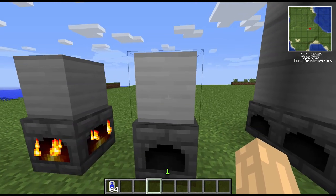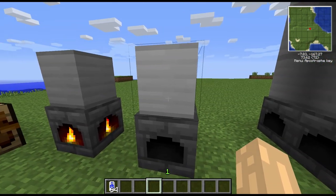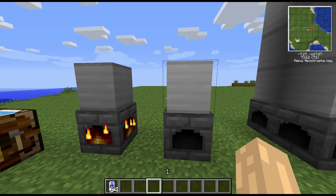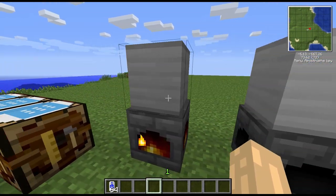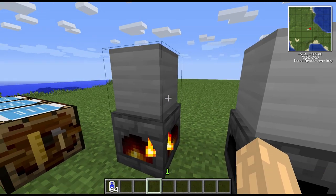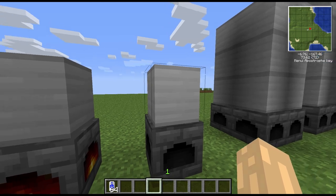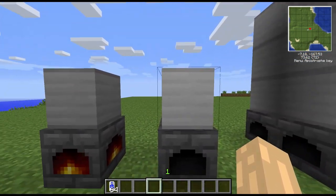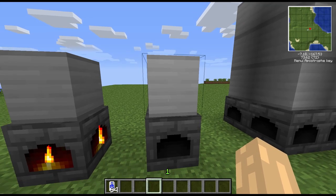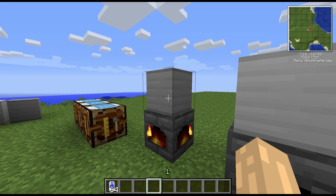This low pressure boiler produces 10 steam per tick per cube, and each high pressure boiler cube produces 20 steam per tick. Comparing that to the engines you can drive: each cube of low pressure boiler is effectively 2 Minecraft Joules per tick, and double that for high pressure — so that's 4 Minecraft Joules per tick per cube.